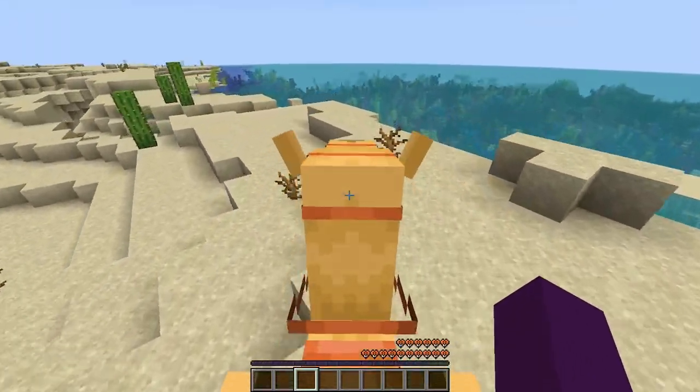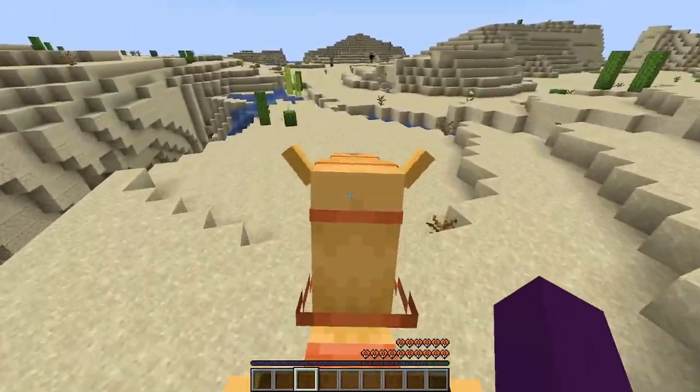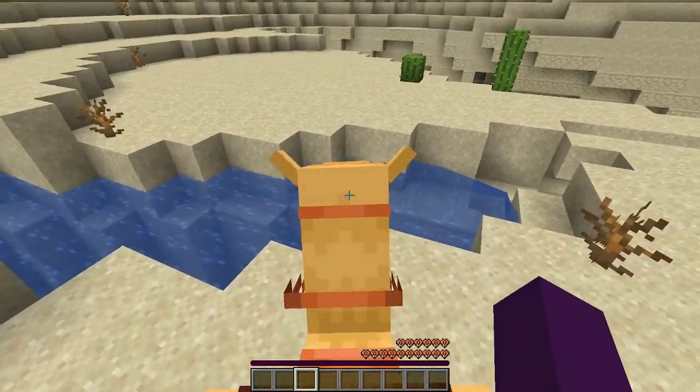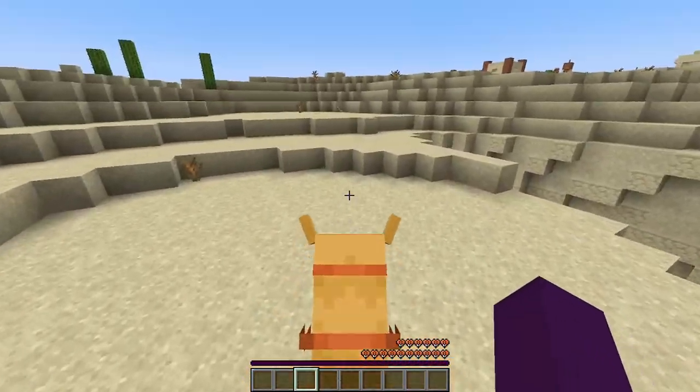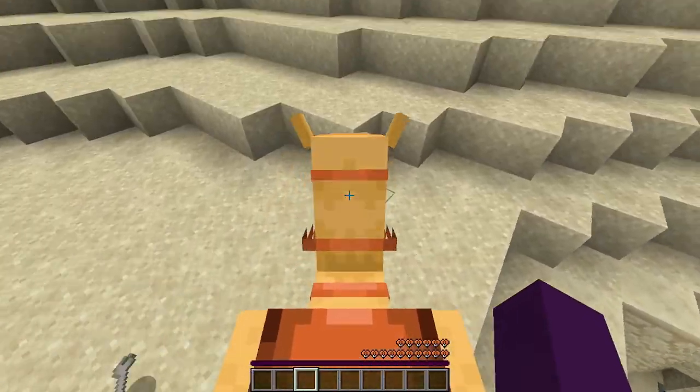They also have a unique ability to dash. Let's go ahead and dash over this — all I do is hold down the space bar and let go and we jumped right over that. Just a quick little dash like that. Pretty nifty, and you can only do that every now and then as it does use stamina.